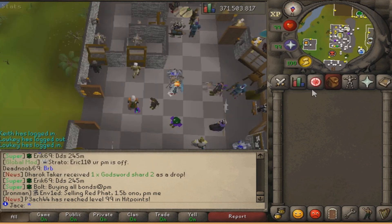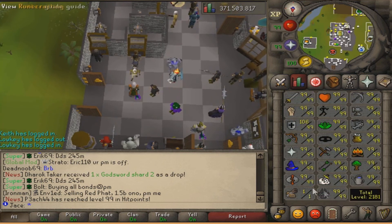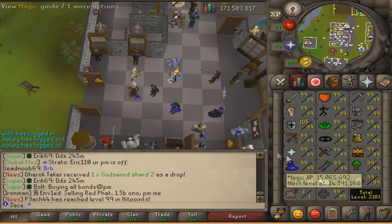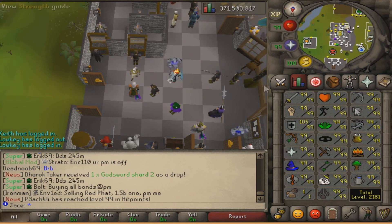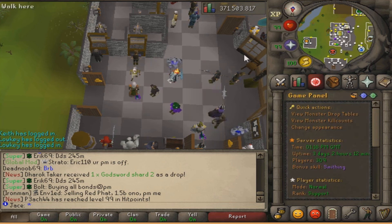That's pretty much the bank. Obviously I'm 99 in all skills. I've been working on slayer - almost 18 mil slayer XP. My highest XP is range at 40 mil, and then HP which is 25 mil. I don't really plan on going for 200 mil XP.